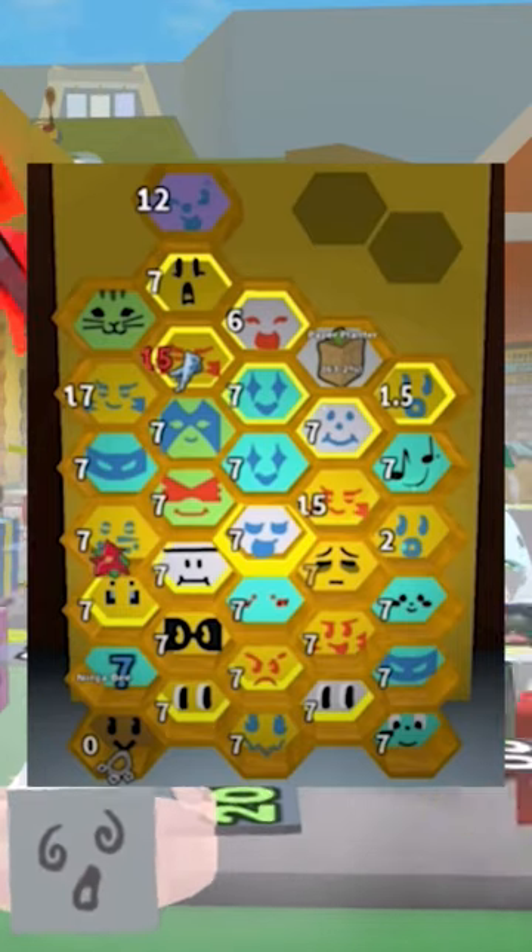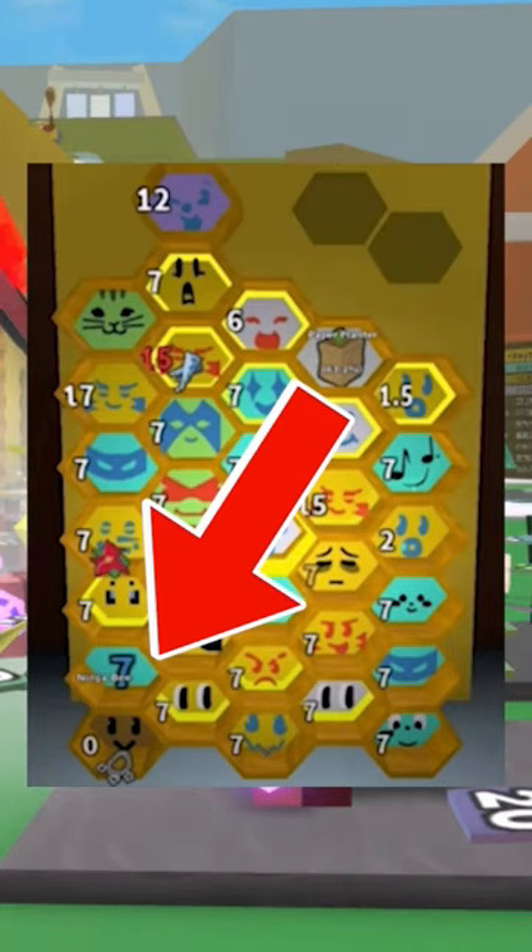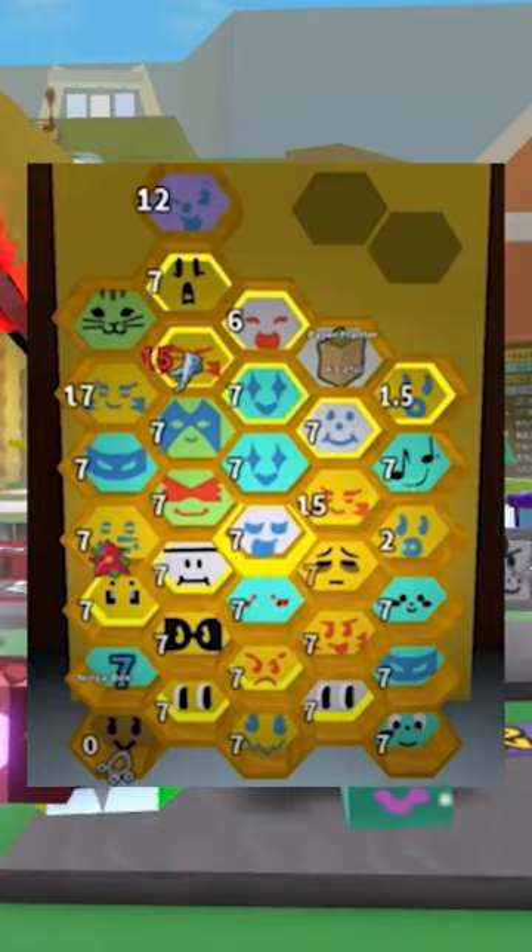Why is the tabby bee no level? What is even that bee on the bottom? Just what is this — a level zero bee and a ninja bee with a level? Okay, whatever I guess.